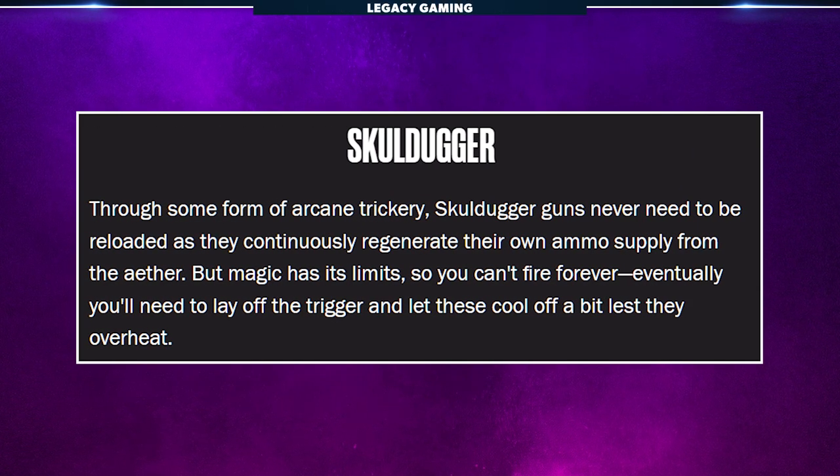Through some form of arcane trickery, Skulldugger guns never need to be reloaded, as they continuously regenerate their own ammo supply from the Aether. But magic has its limits, so you can't fire forever. Eventually you'll need to lay off the trigger and let them cool off a bit, lest they overheat.